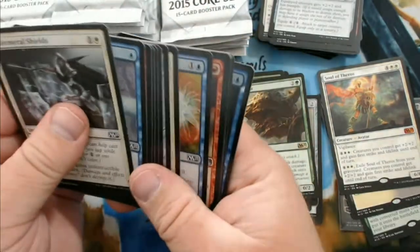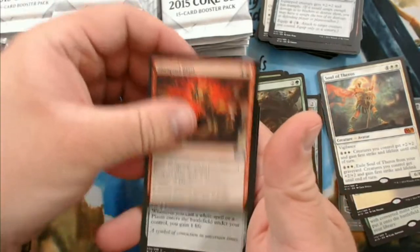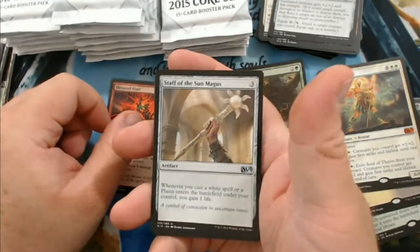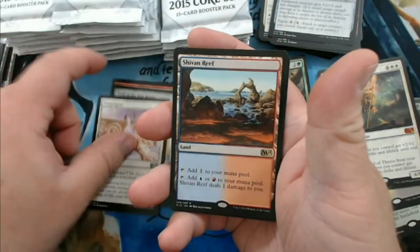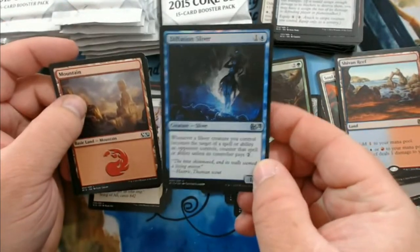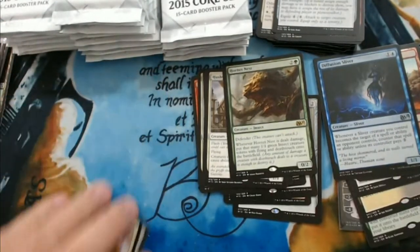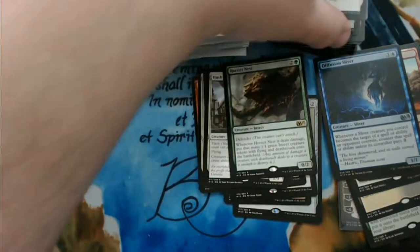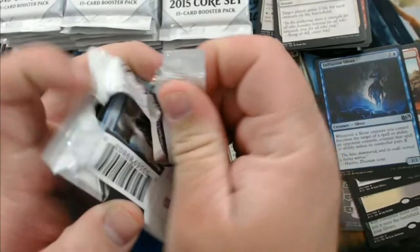We have a Shrapnel Blast, Staff of the Sun Magus, Congregate, and a Shivan Reef, and a foil Diffusion Sliver. I'll take that one too — I think that's probably a few bucks. The foil slivers tend to fetch a decent price because of sliver EDH, which I proudly play.